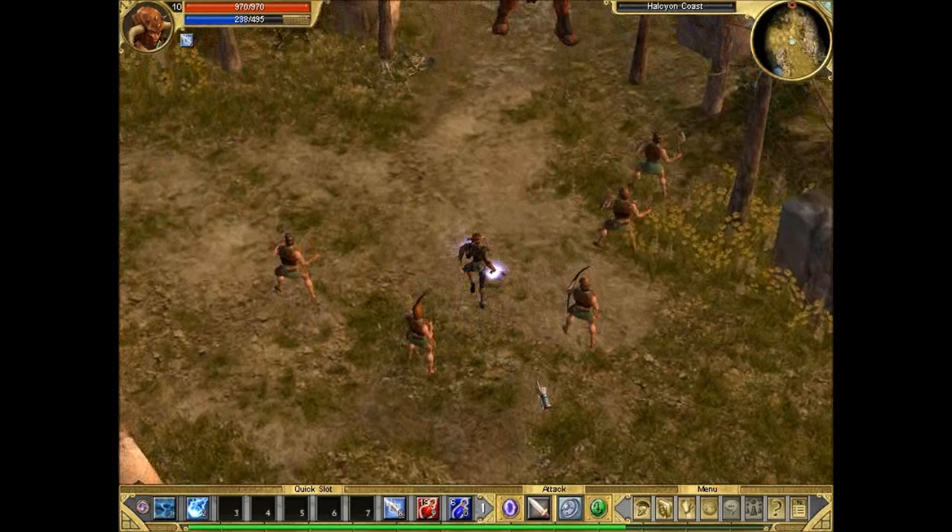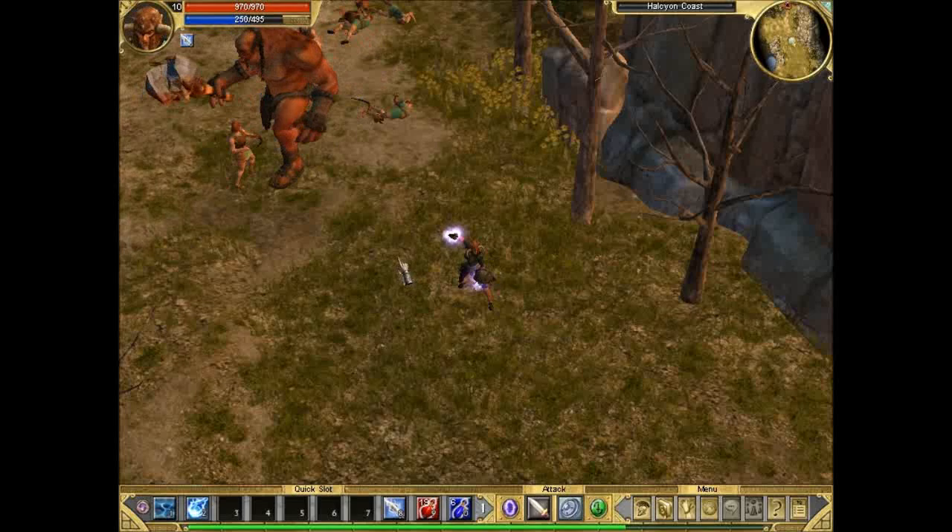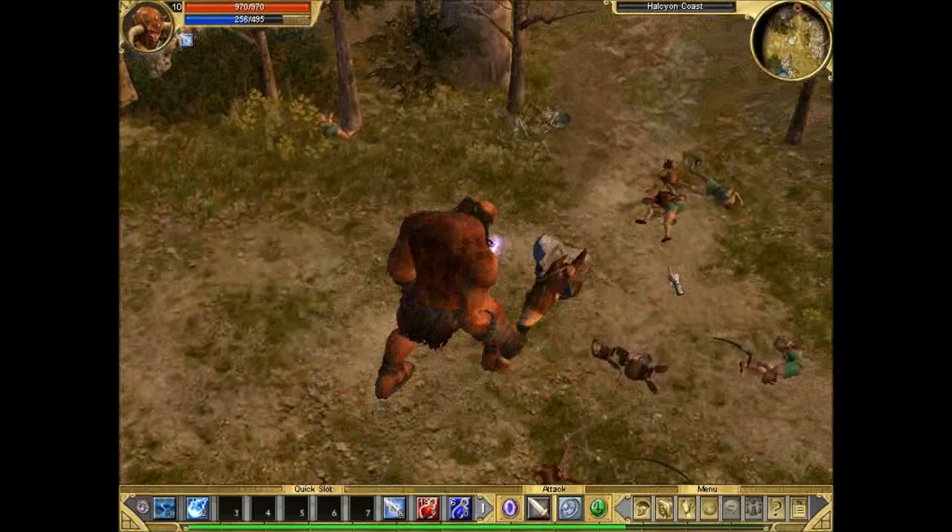Oh shit! Yeah, let him kill them. Because if any of them is alive at the point when you fight him, and if they manage to finish him off, they'll actually get all the experience and you'll get nothing. Oh my god, did you see that guy flying past?